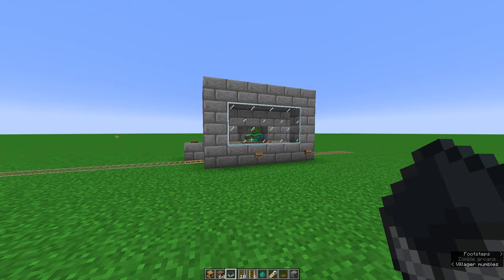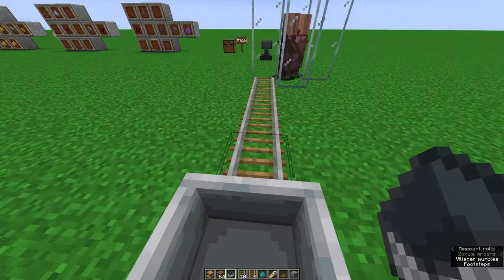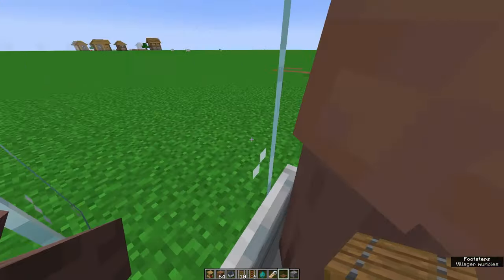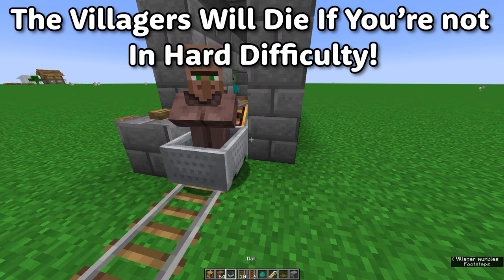Now you're ready to send some villagers through this conversion chamber. Please remember that you need to be in hard difficulty before using this chamber, as there is a high chance in easy or normal mode that your villager will die during the conversion process. In hard mode they'll never die, so please make sure you're in hard mode.